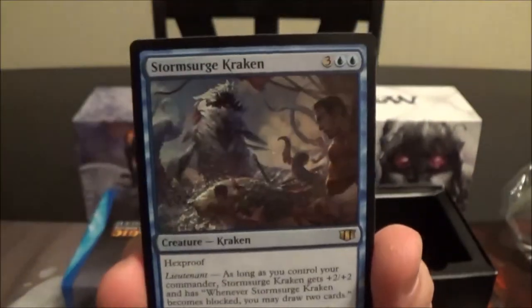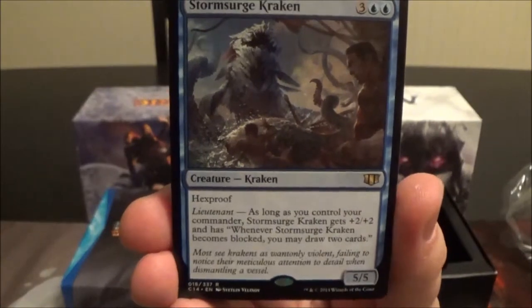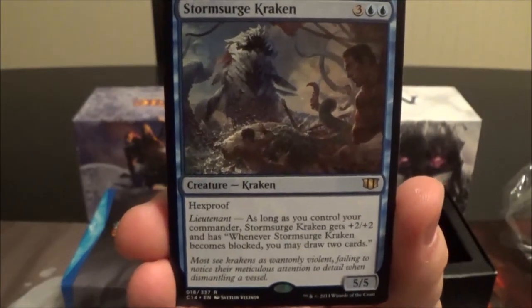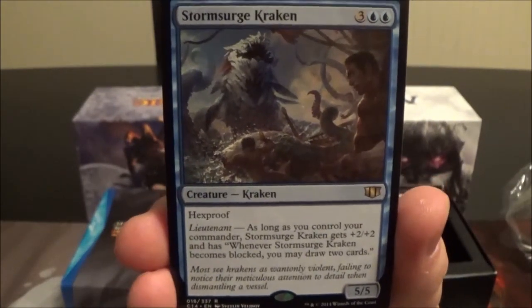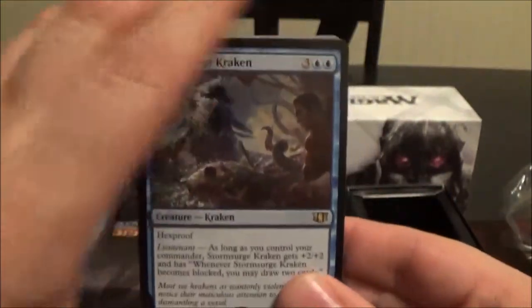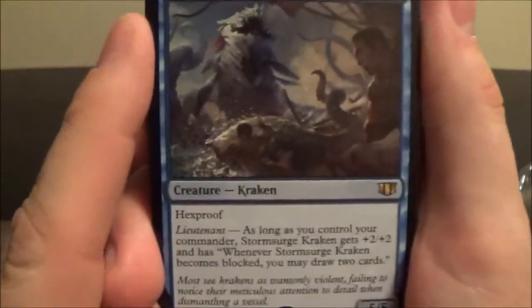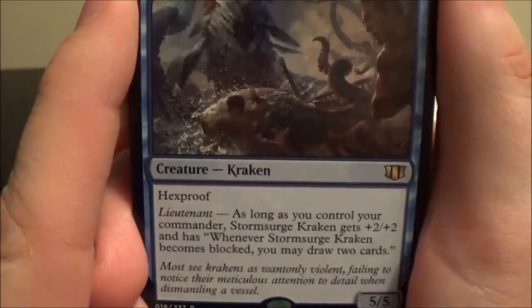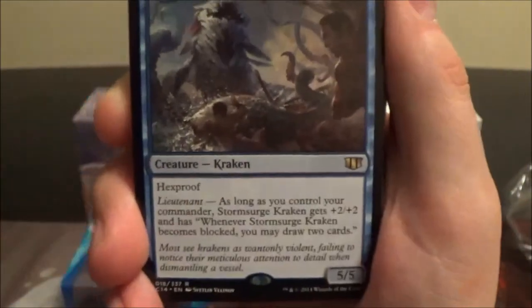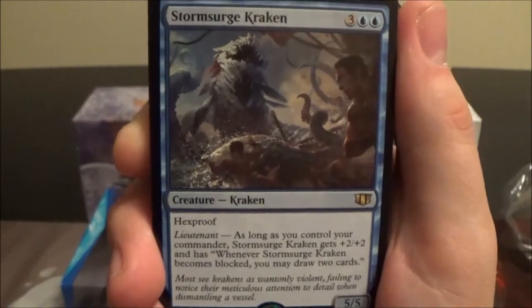Storm Surge Kraken is a five-cost 5/5 with hexproof and the new lieutenant ability. I really like the lieutenant mechanic — as long as you control your commander, Storm Surge Kraken gets plus two/plus two and gains 'whenever it becomes blocked, you may draw two cards.' Pretty cool.